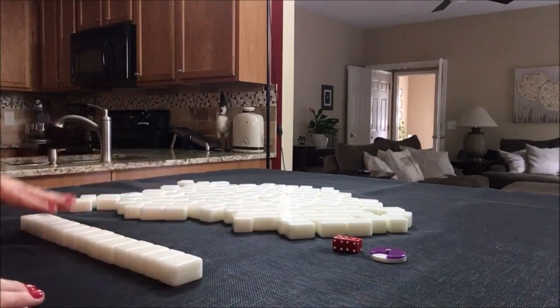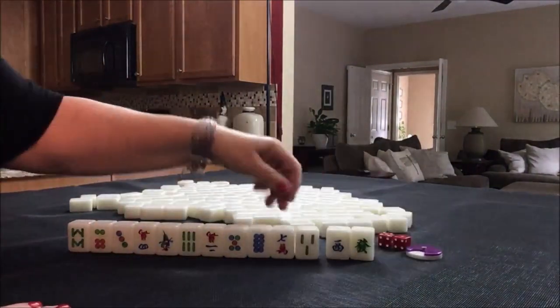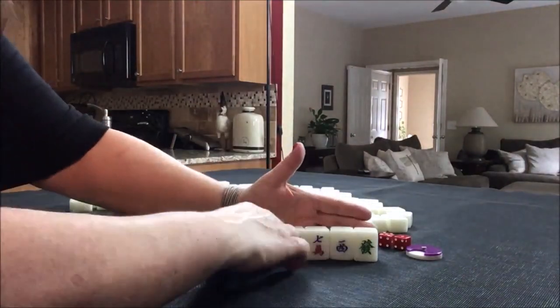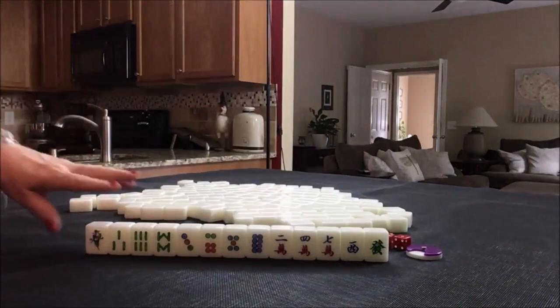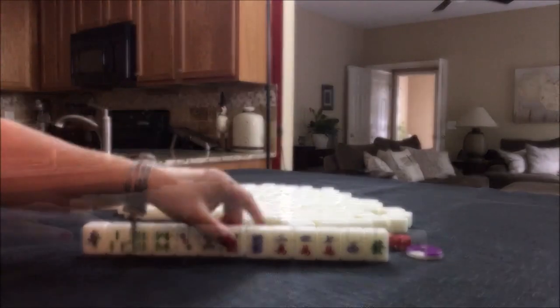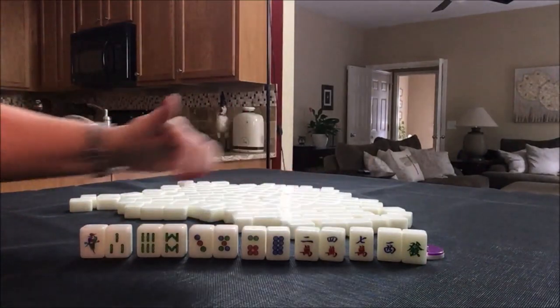Let's see what we can do with these tiles. For these tiles it looks to me like we're set up for an all chow hand. We have one, two, three, four, five potential chows.